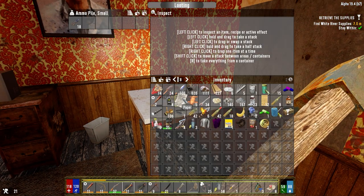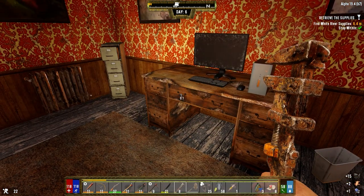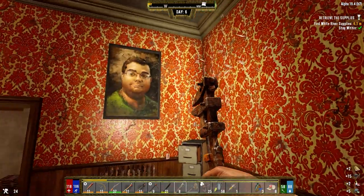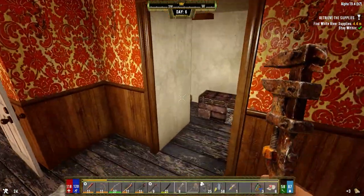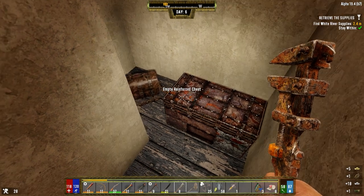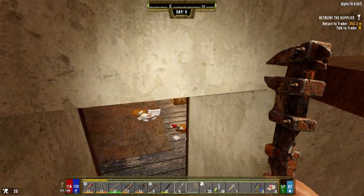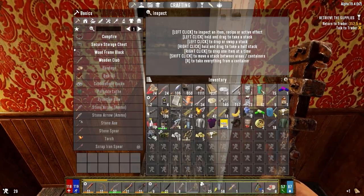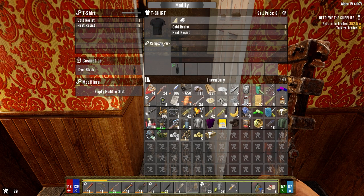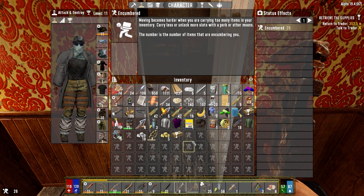Now I know, and knowing is half the battle as GI Joe says. Let's grab the electrical parts and take that to sell. Double storage pocket mod — we should be able to put that on our shirt now. Actually, let's put it on our jacket because most likely we'll be keeping the jacket and losing the shirt if we find something better. So that's actually pretty good — we didn't make out too bad in here.